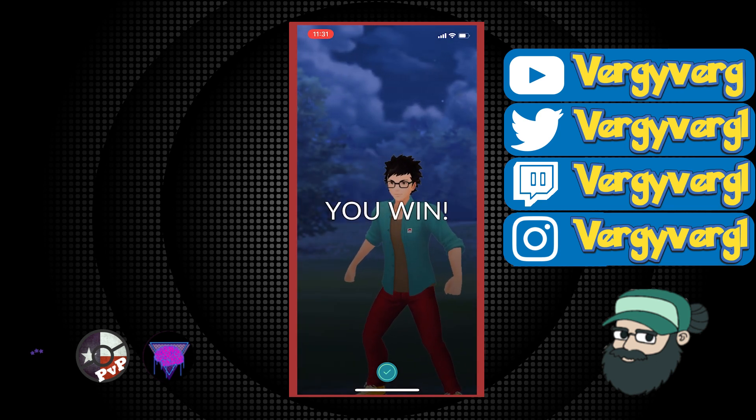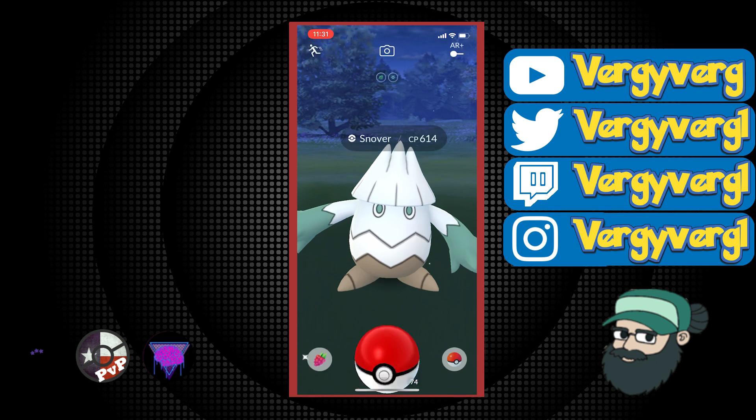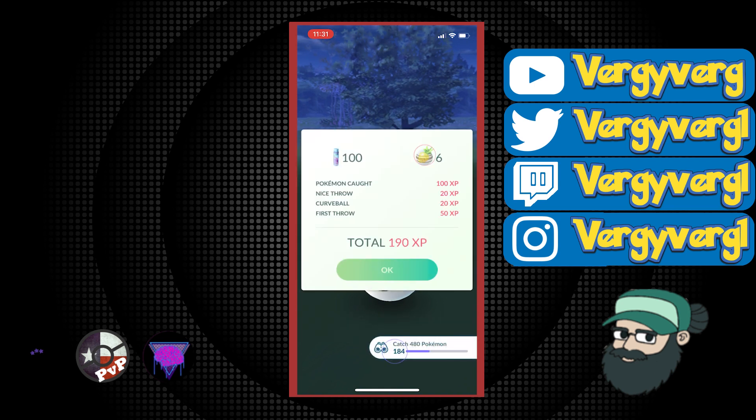Galarian Stunfisk — I know it's pretty hard for people to get. Definitely hatch eggs — that's how I got it at least.